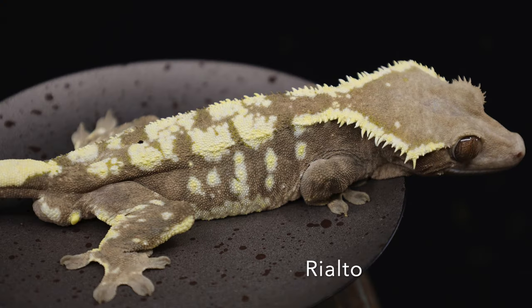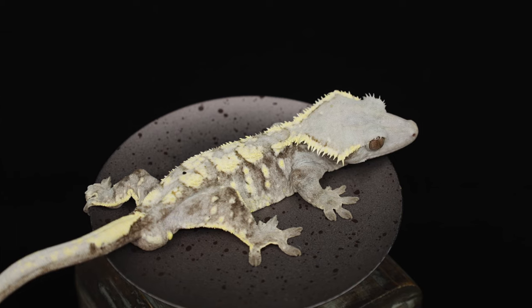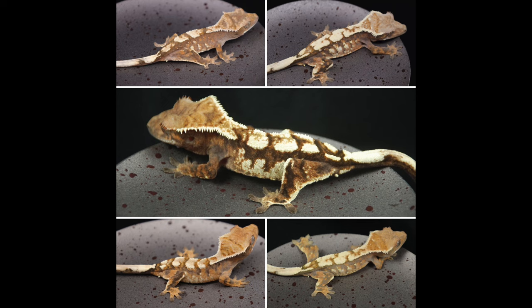One offspring was Rialto, the godfather of the sable gene. The other was unfortunately sold and Cindy never heard from that person again. Rialto was really special — right off the bat Cindy knew he was different. As he aged his white spots started to grow and the white on his back started to spread. As a baby he looked more like a harlequin type, but as he progressed he completely changed. This is common with sables because of how drastic the change in the orange and yellow pattern is. No matter who Rialto was paired with, he was throwing that same type of offspring.